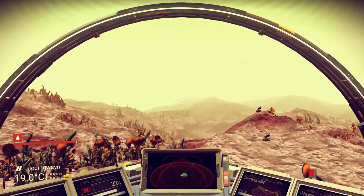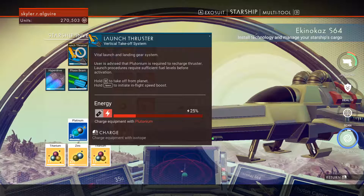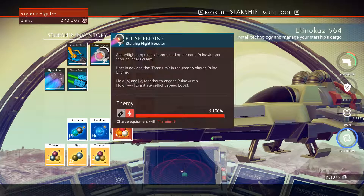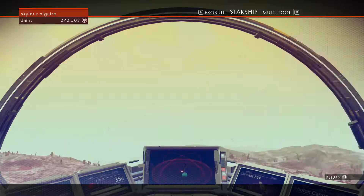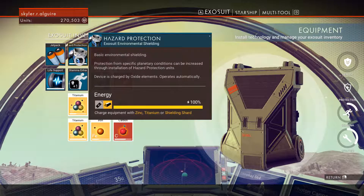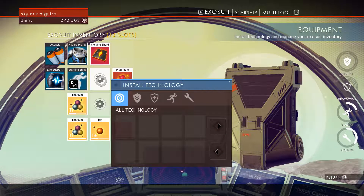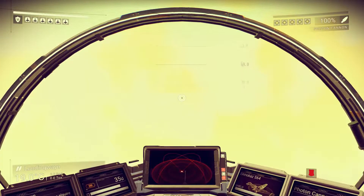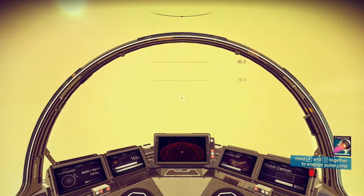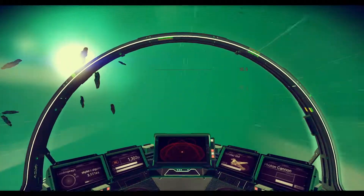Let's do our first space run. Let's make sure everything is up to snuff — technology recharge. Oh, I actually had that full, I'm surprised. Okay, make sure we've got good life support. We haven't got any new mods for our suit. Alright, let's do this. I think we get an achievement too for leaving the atmosphere for the first time. This game's super fun though.